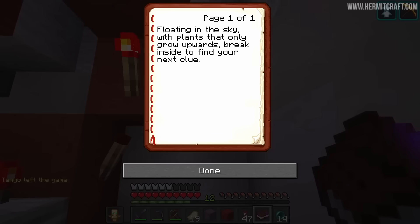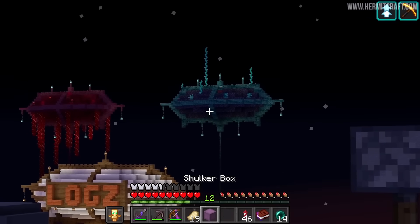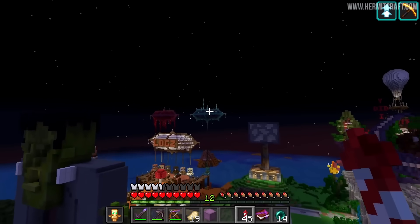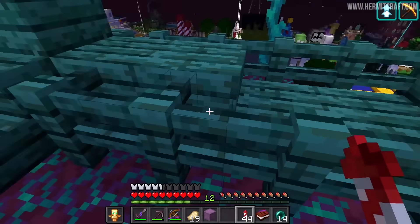But this is our second clue. Floating in the sky with plants that only grow upwards - break inside to find your next clue. Now, what kind of plant only grows upside down? Maybe that kind of plant. It looks like we might be heading straight to the blimp. I stuck my head out over here, looked around, and the vine caught my eye. I think we're going to find it straight away.